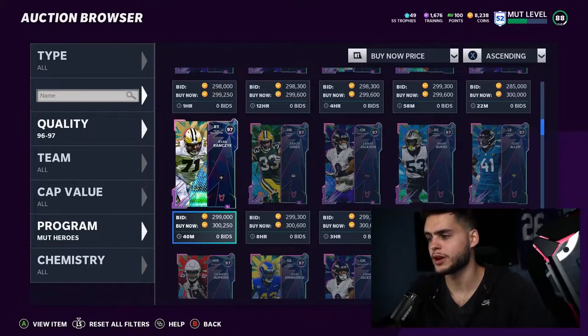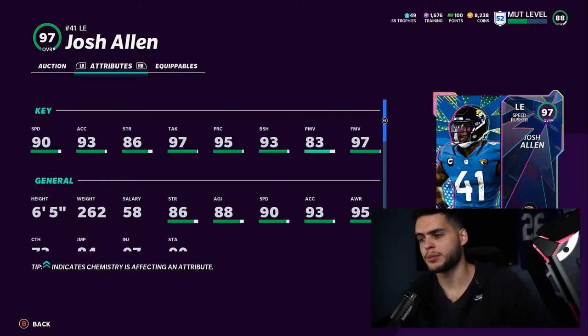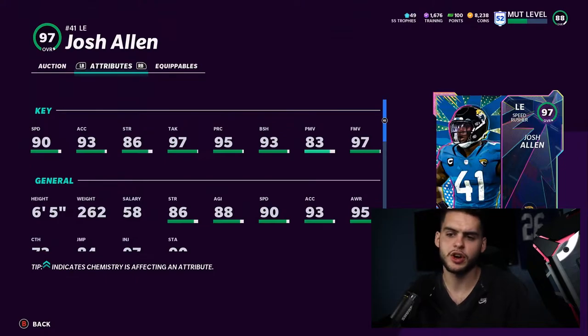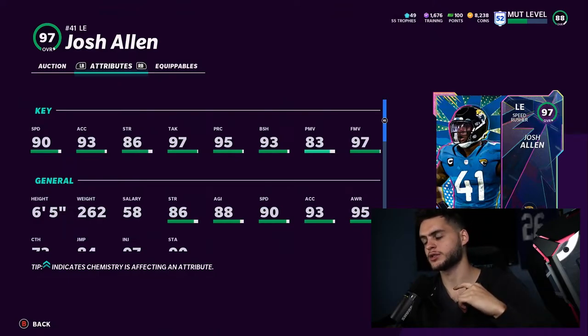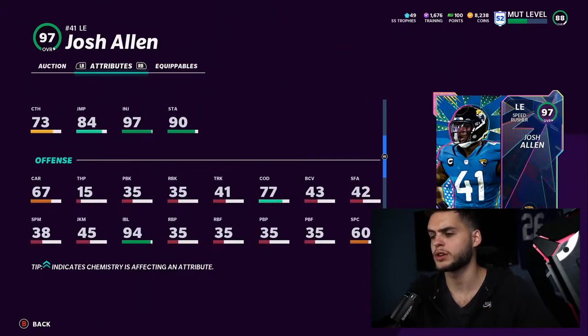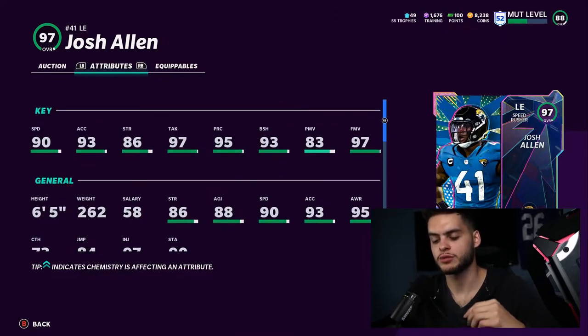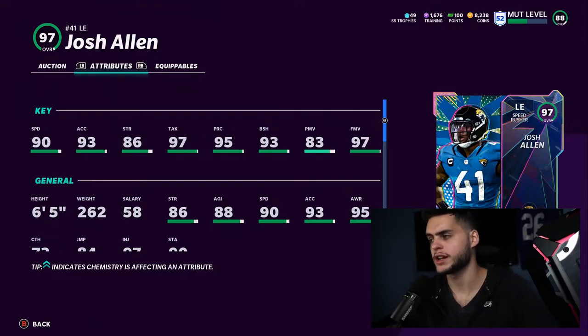Next on the list is Josh Allen, a guy I really like in real rosters but hasn't gotten much love in Madden. He needs a power up too. Unlike Burns, there's no one specific stat that makes or breaks his power up — it's more of an all-around boost: plus one speed, acceleration, tackling, play rec, and block shed. It also opens him up to getting up to 99 overall with chemistries. Still a good card that'll be a little bit better.